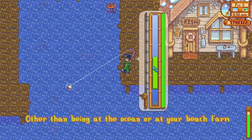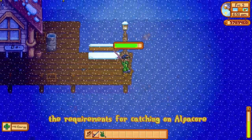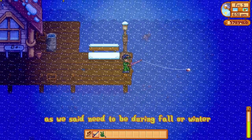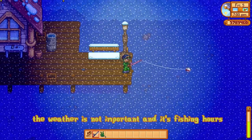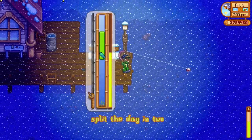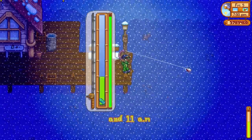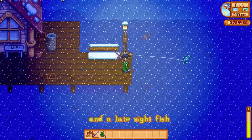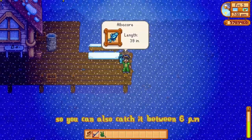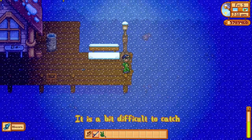Other than being at the ocean or at your beach farm, catching an albacore requires that it be fall or winter. The weather is not important, and its fishing hours split the day in two: it's an early morning fish between 6 AM and 11 AM, and a late night fish you can catch between 6 PM all the way to 2 AM.